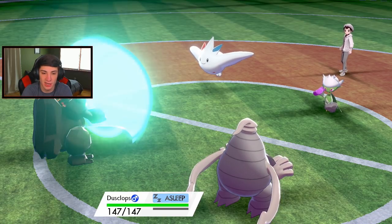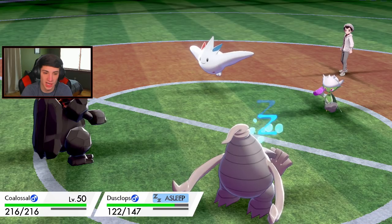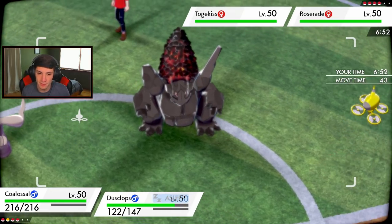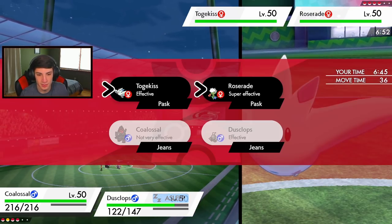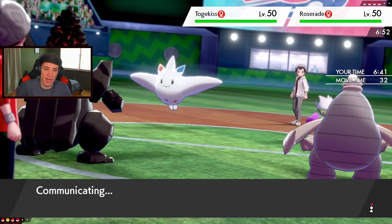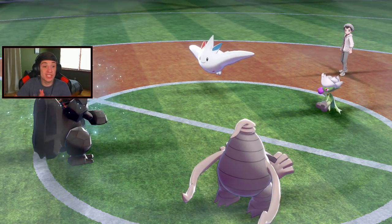This thing's going to start critting me and going off on me. Dusclops does not wake up - I could see Sleep Powder coming in here too. Do I swap into my Lum Berry Corviknight? Nah, let's just go for Heat Wave. He's going to put me to sleep too - and he lands it! He's not even Wide Lens! This thing has just landed everything. That's a crit too - whack! I'm probably still asleep so I'll wake up and set the Trick Room.